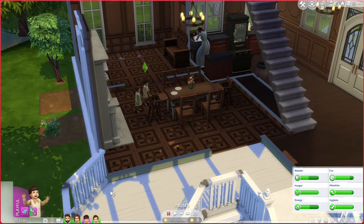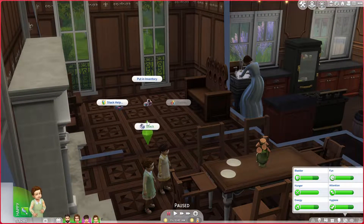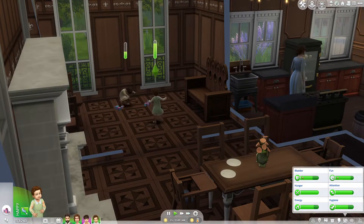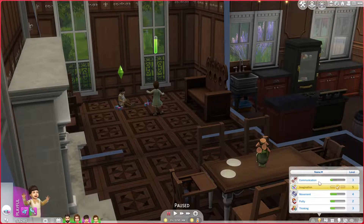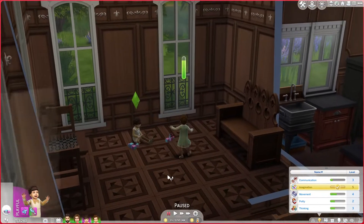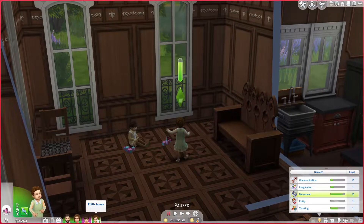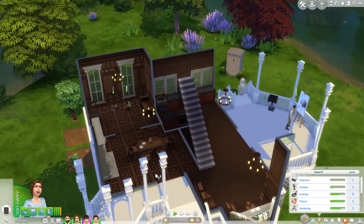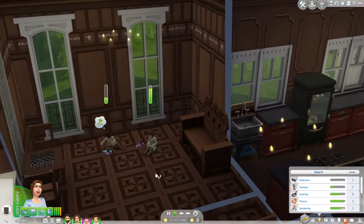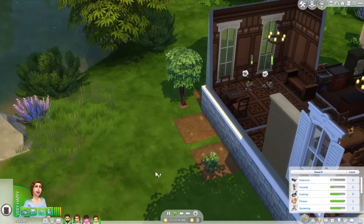Okay, so the girls are done. I'm going to go ahead and have them play with the blocks and everything, because I know Edith doesn't have very high skills. Gracie, on the other hand, she's been pretty good with skills. I do need to work on her potty a little bit so we can get that extra trait. Yeah, she's going to the bathroom.